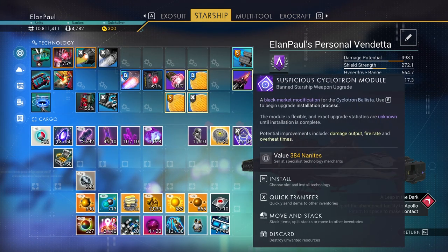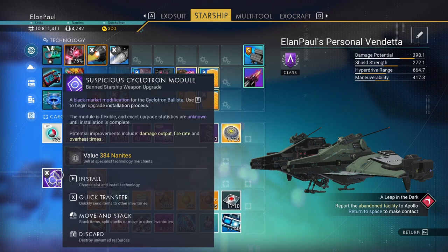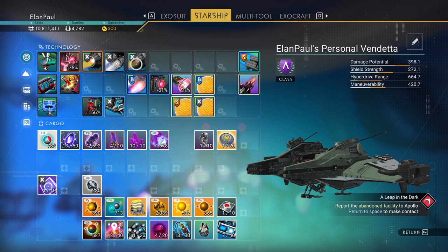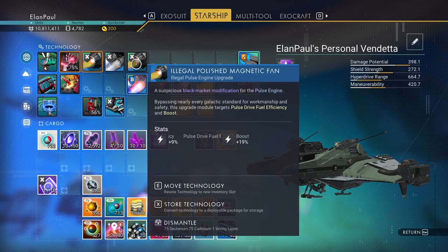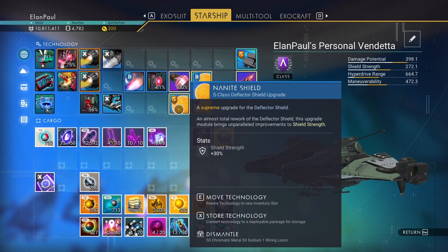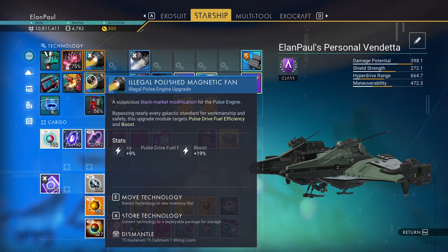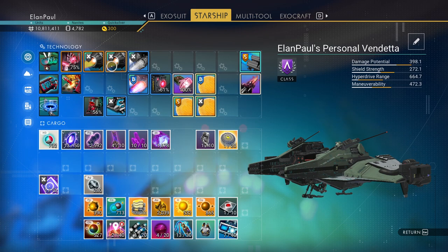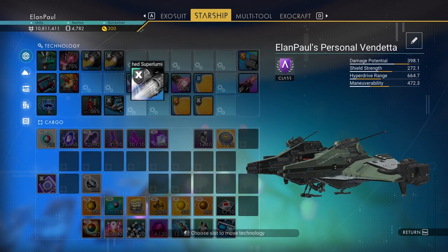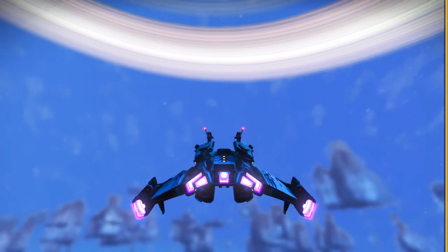The cyclone module we don't use, but we can turn it in for nanites — it's worth 384. That gave us a pulse engine module — how nice! Let's give it a shot. Where's my pulse engine? That's 664 hyperdrive range. Doesn't seem to make a difference where I put it, so we'll leave it there. We do have to open some of these up just to get some continuity. What's next on our objective?